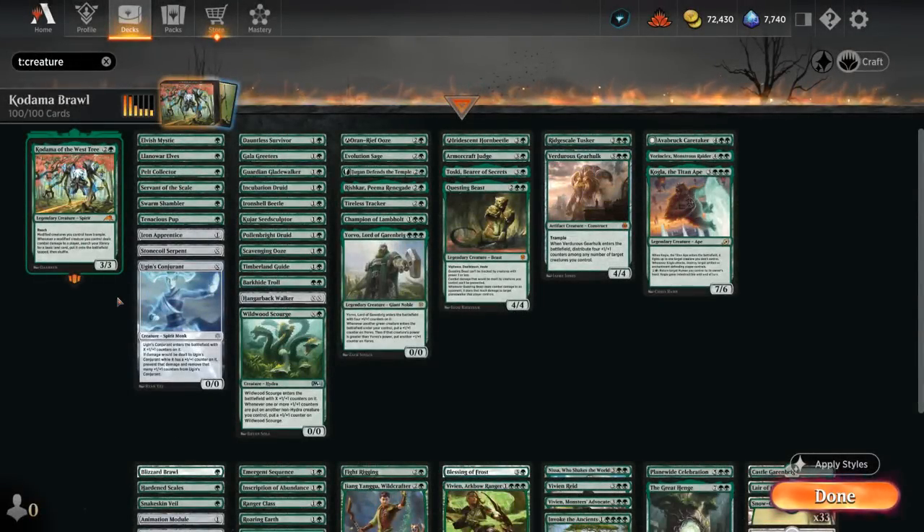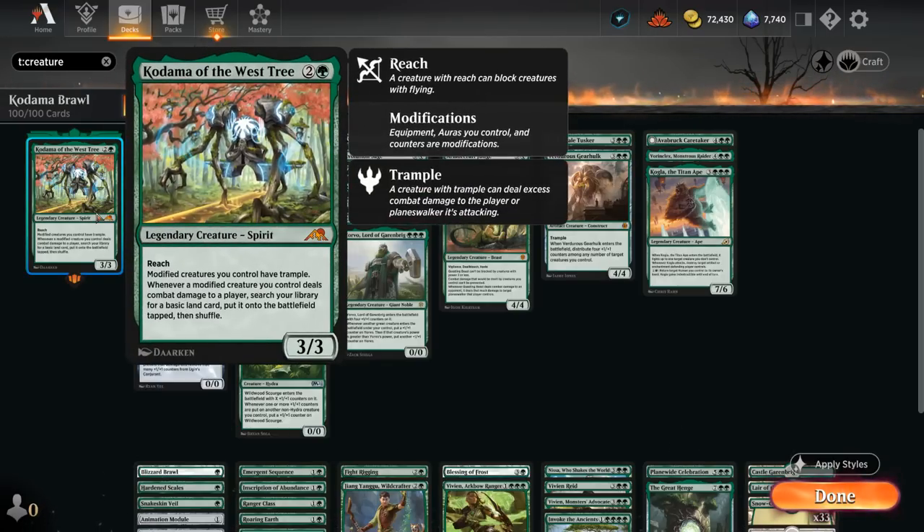Hello and welcome to another Historic Brawl gameplay video. Today we're taking a look at a mono-green Kodama deck featuring a bunch of plus-one counter synergies. Kodama is a 3/3 with reach, and modified creatures we control have trample. Modifications include equipment, auras, and counters — both plus-one counters and ability counters.